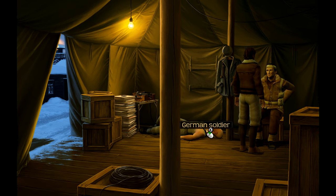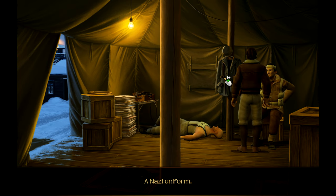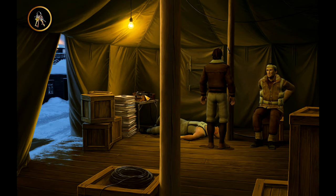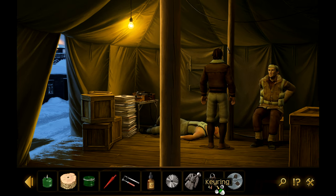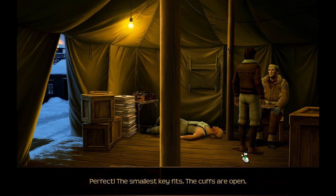The explosion knocked him out, but it takes more than being engulfed by flames to kill a monster like him. A Nazi uniform - not really my size. But what's this in the pockets? There are the keys. We can't use the saw blade to kill him because even though we were a soldier, we can't use violence. The German soldier's key ring. The smallest key fits - the cuffs are open.